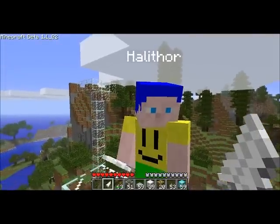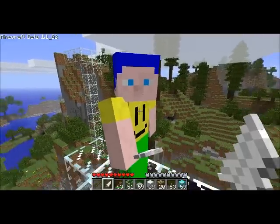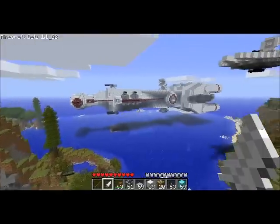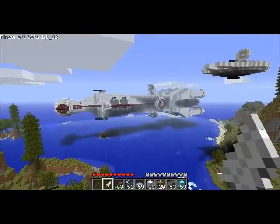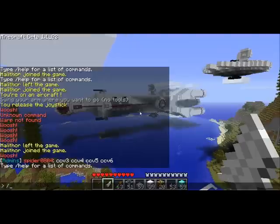This is my build partner, also known as my block buddy, Sam Halithor. We built this together. It's a one-to-one scale replica of a Corvette Rebel Blockade Runner. And I'm gonna show you some views of it.